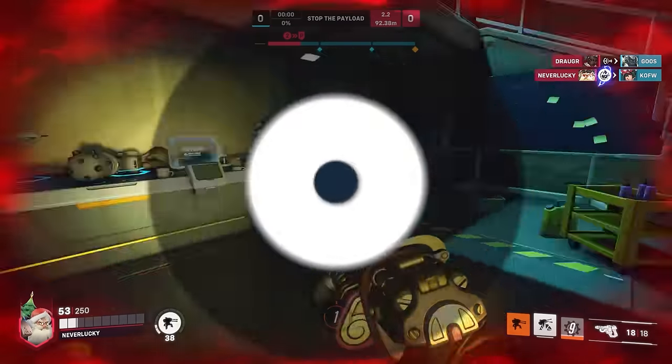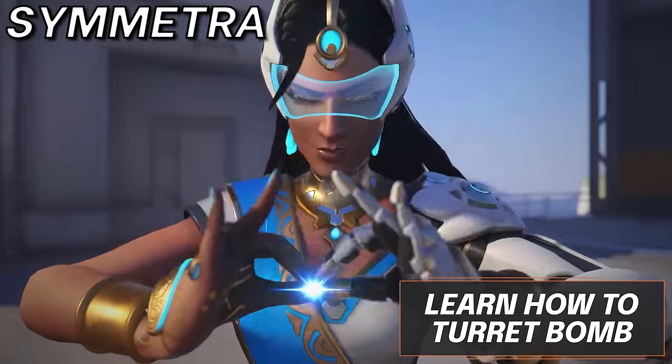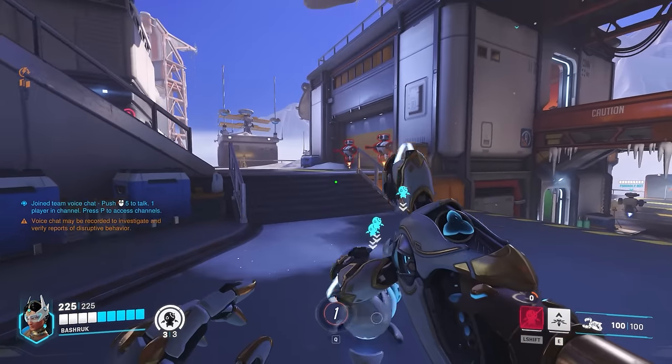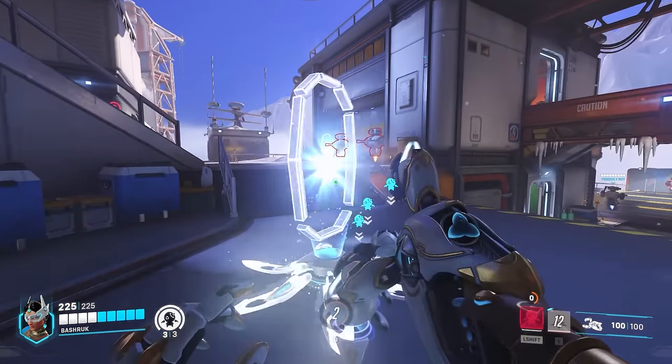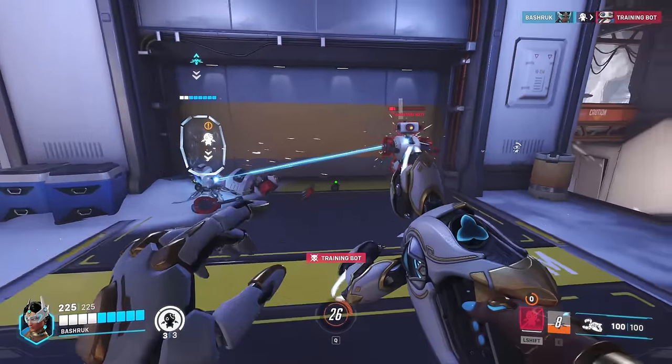Moving into Symmetra, turret bombing enemies is a great way to find sneaky picks and can be done from inside your team or even on an off-angle. Just place 3 turrets on the floor and place your TP into the enemy backline. Jumping before placing the TP will help you put it exactly where you need.